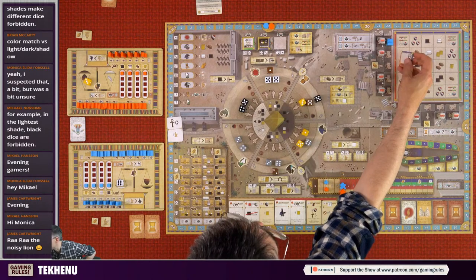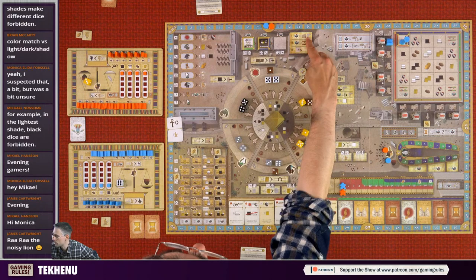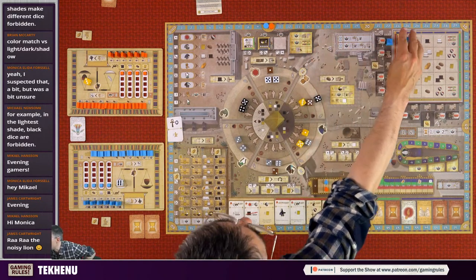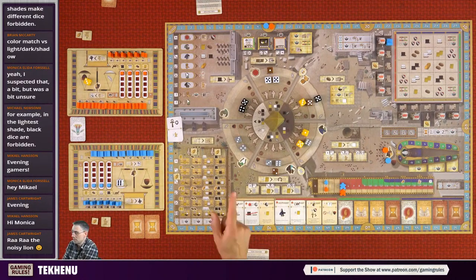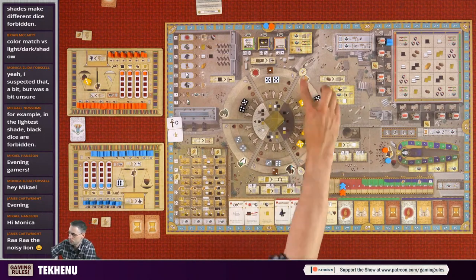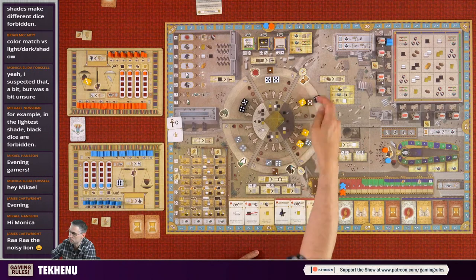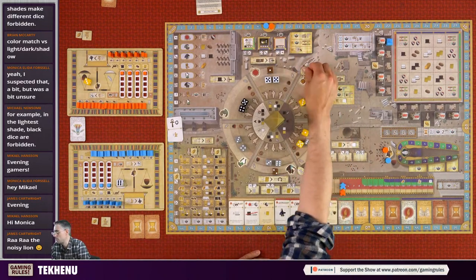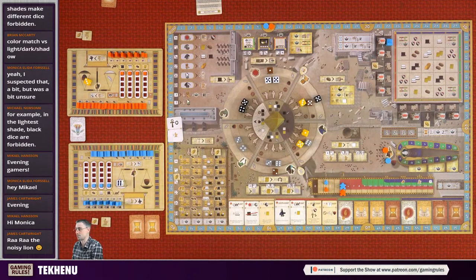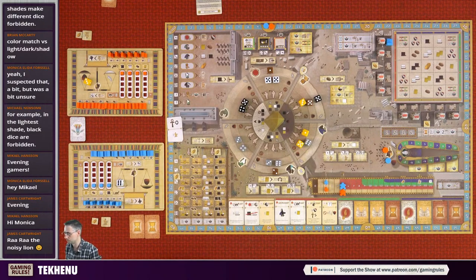Some foundation tiles have a special ability printed on them. In this game the foundation tiles come in three categories of light: sunny, dark, and shady. You only get the bonus printed on the tile if the Ra action section is currently in the matching light condition. You can still build without the matching light - sometimes still quite good because of the other bonuses - you just don't get what's printed on the tile. It's an extra bonus if you manage to match.